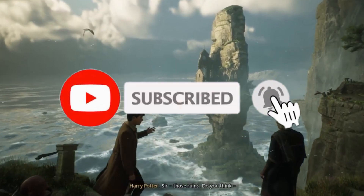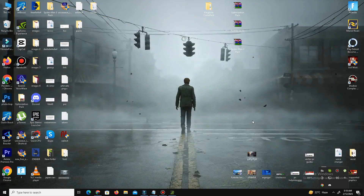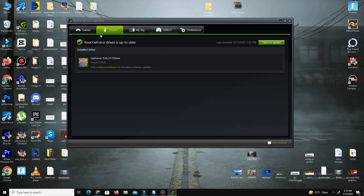Without any waste of time, let's start. Method one: you need to update your Nvidia drivers. Open the GeForce Experience and go to the Drivers tab, then simply click on Check for Updates. It will take some time and automatically check for the latest driver updates. For AMD users, you can do the same step in your Radeon software.